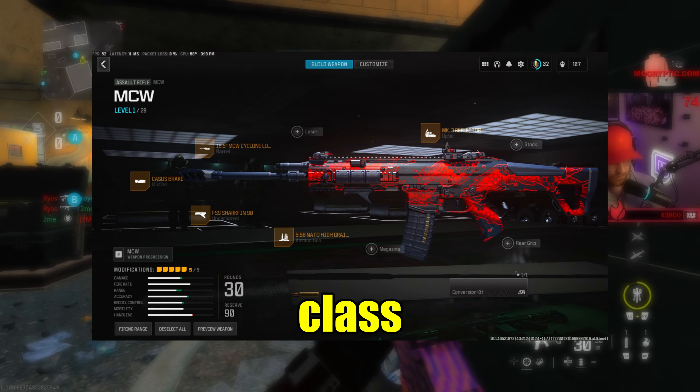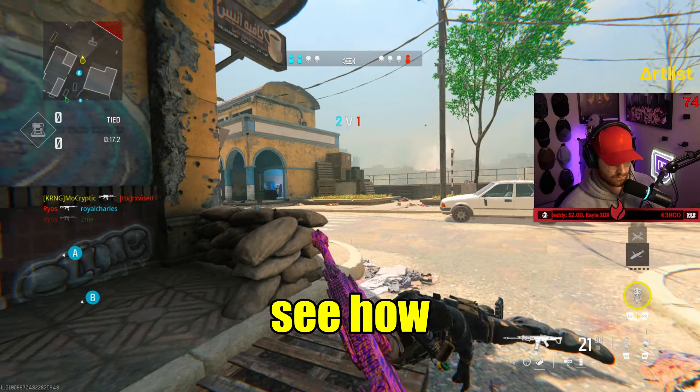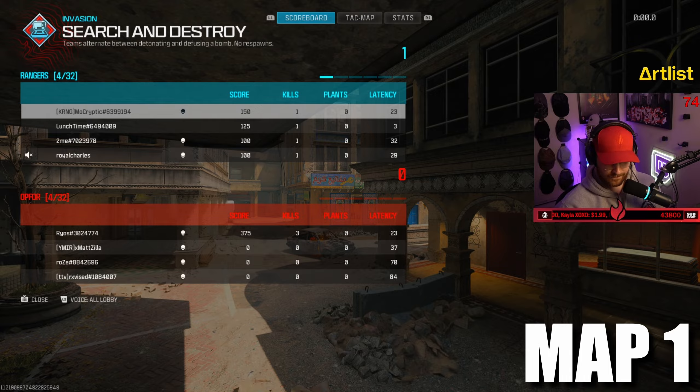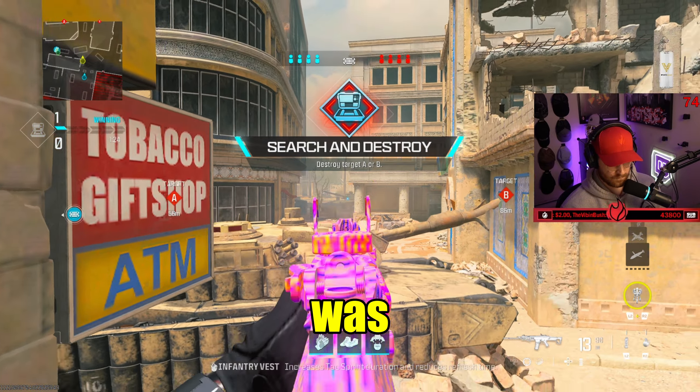This is Optic Dashy's MCW class. In today's video, we're testing it out in a best-of-three Search and Destroy wager to see how good this class setup is. Nice. Map 1 was a dominant showing from the boys, and the range of this class setup was truly tested.